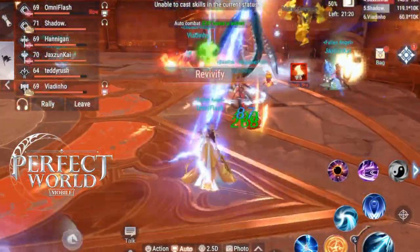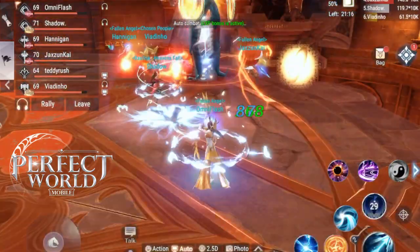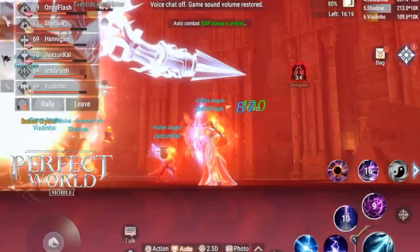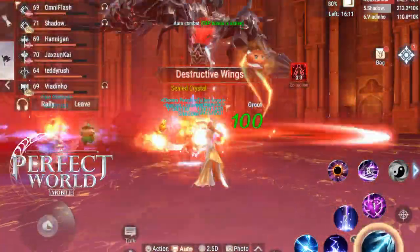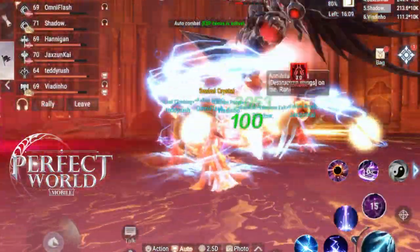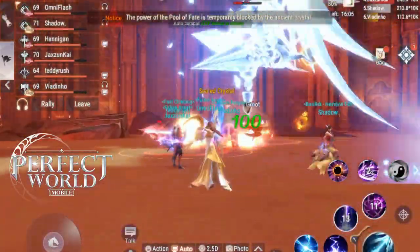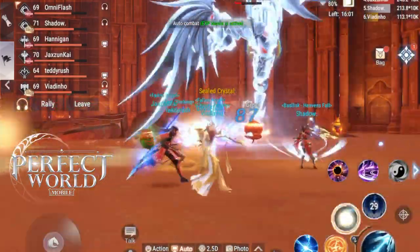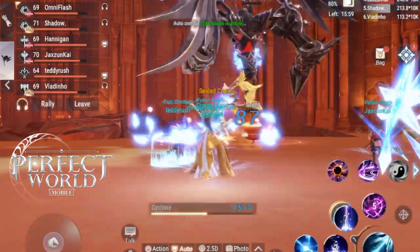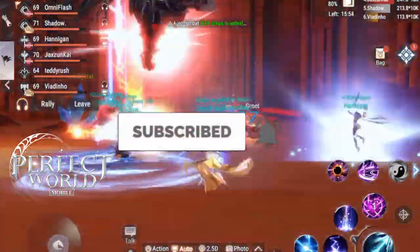There is a circle system where if you have eight friends and go do dungeons together, you will actually get defense buffs and other buffs that will help you clear the dungeons. Plus, if you join a guild and party with your guild members, you will get a rare loot drop increase.